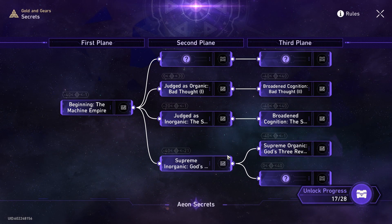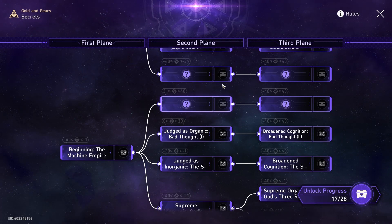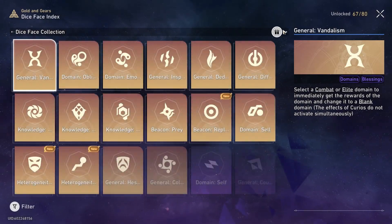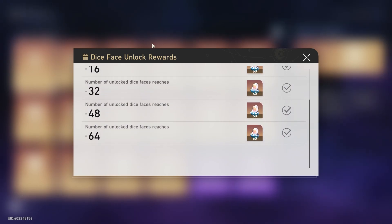But there's one big thing that the secret tree also allows that gives you even more jades. You might notice the treasure icon right next to these secrets. These give dice faces, and each one of these dice faces counts towards the dice face index, and the dice face index gives 60 jades per every 16, I believe.